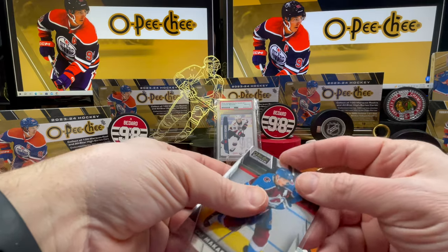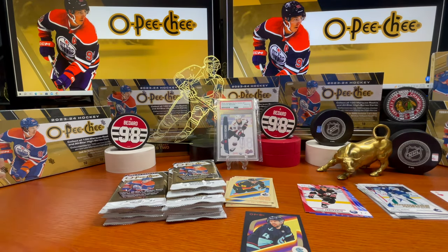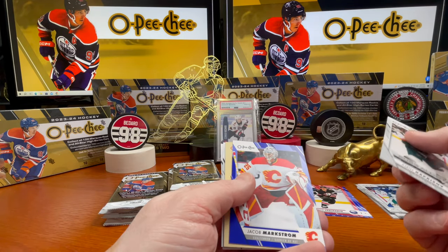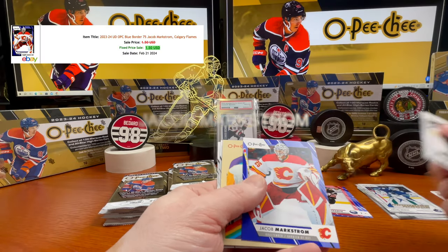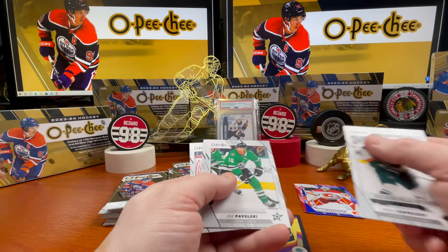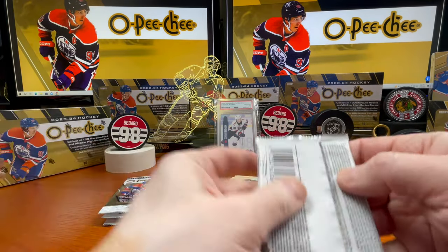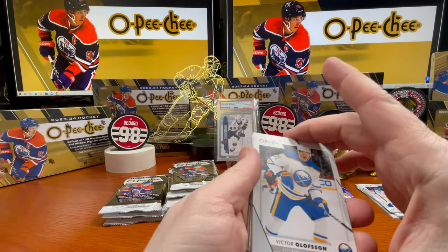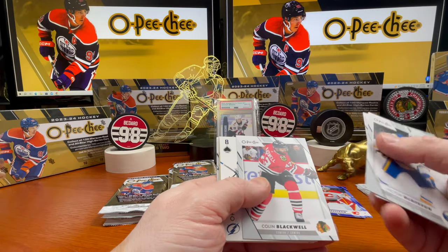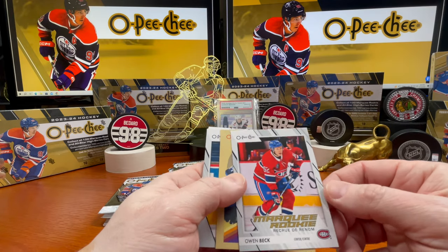Got a mirrored foil card here — platinum, good looking card. Significantly better box than the previous one. Kirill Kaprizov all-stars, Jacob Markstrom blue, Ryan McDonagh, Seth Jones. Would be nice if we topped it off with a Connor Bedard. Victor Olofsson, Matthew Tkachuk, Colin Blackwell, Andrei Vasilevsky — here with the eight of spades — Owen Beck, marquee rookie.